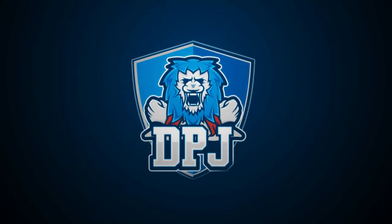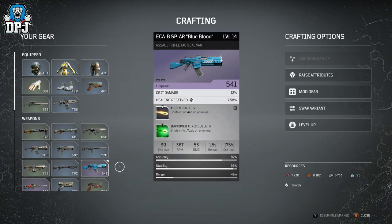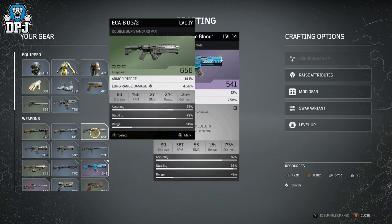So Outriders is out very soon, or by the time you watch this video, it's probably already out. If you played the demo, you will know you don't actually get access to weapon and armor crafting capabilities. In the full game, you do, but you just do not start with them. Today I showcase exactly when this happens and what can be done.